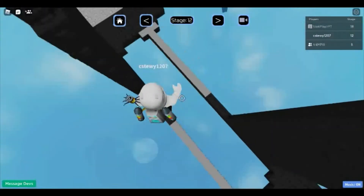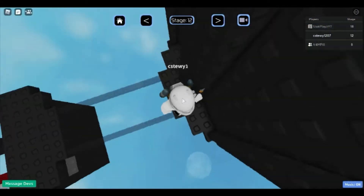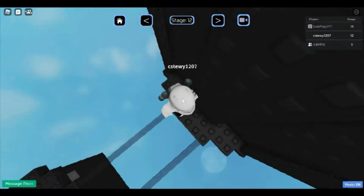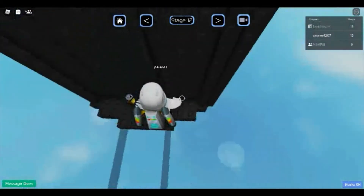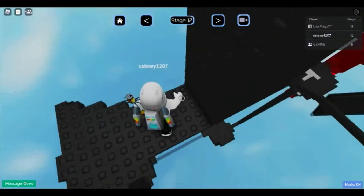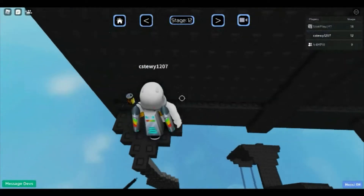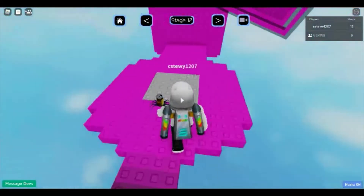Now we're on Intense and there are kill bricks — wall hops here! There's also a corner clip. I'll put hyperlinks in the description on how to wall hop and how to corner clip. I'm having a bit of trouble with this corner clip. Corner clipping is a really helpful technique — it opens doors and is one of the most helpful glitches along with trust flicks.